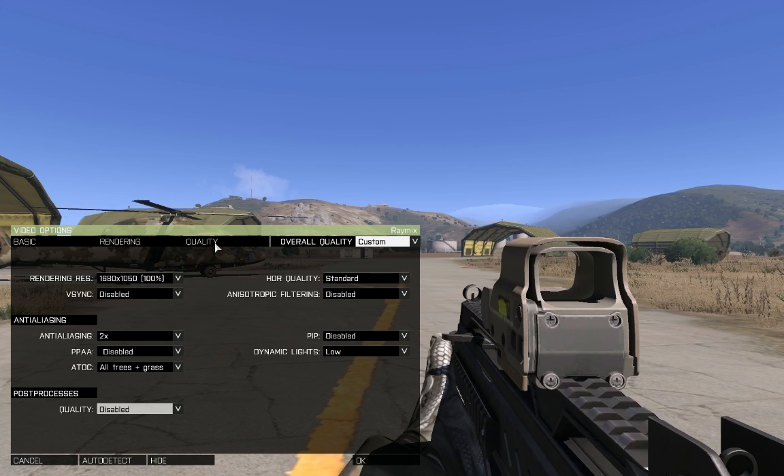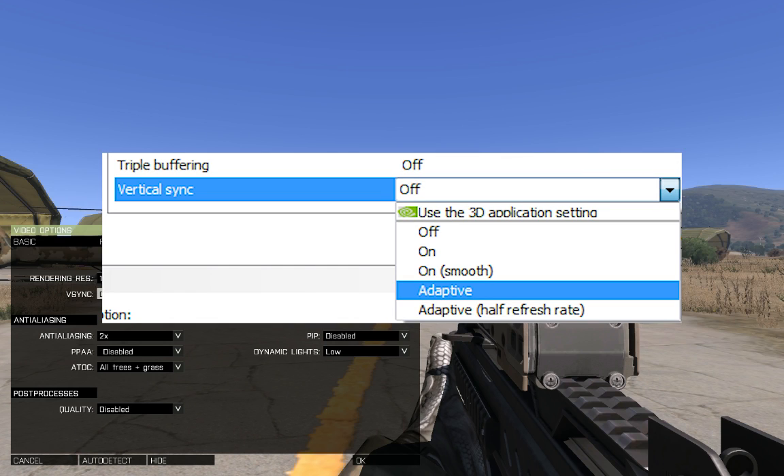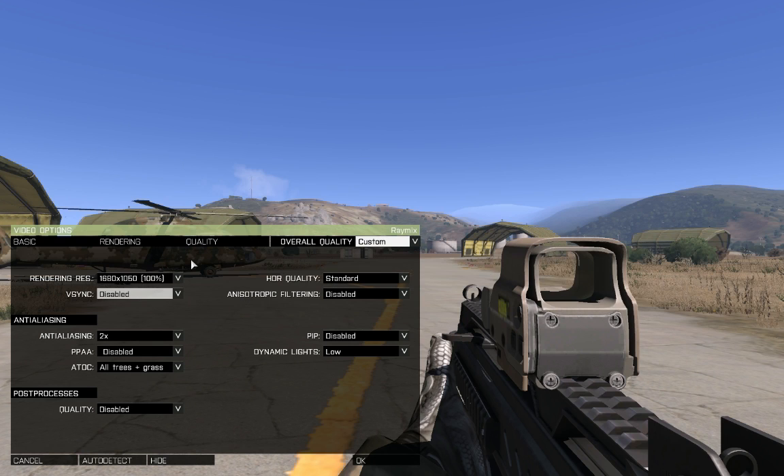V-Sync: keep it disabled. I know there is a lot of debate around this option, but just keep it disabled for now since we're running very low frames. If you have a newer GPU, keep it disabled too and set your Nvidia control panel — if you're using an Nvidia card — to Adaptive V-Sync if you need it. This will help you maintain higher FPS without screen tearing. Also, if your VRAM and memory clock is high enough, you might want to enable Triple Buffering, as it will help your FPS when Adaptive V-Sync kicks in.